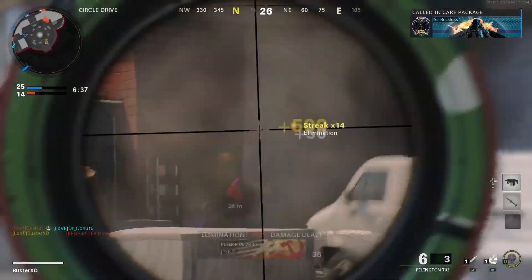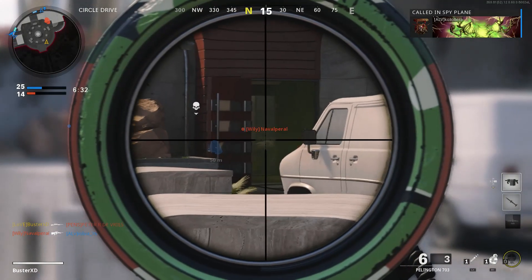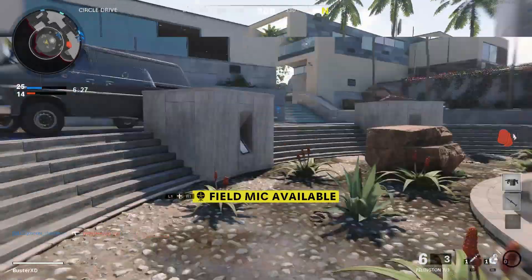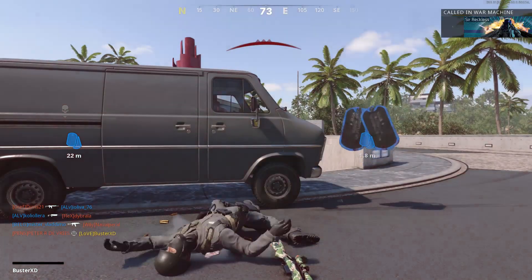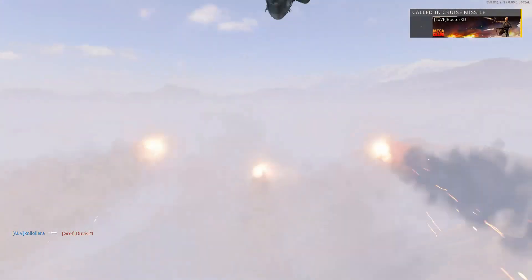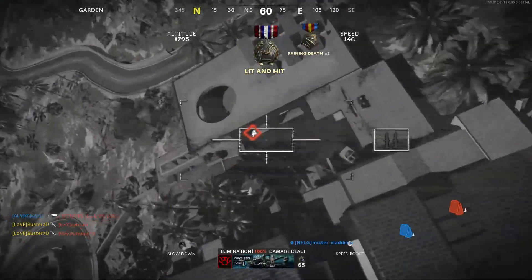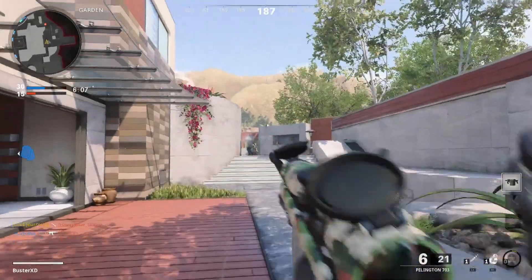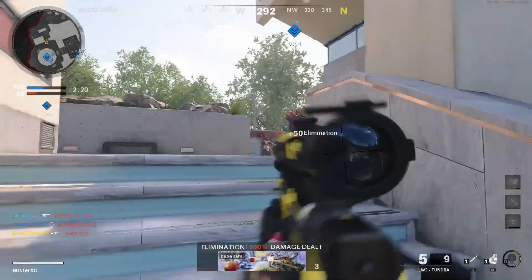That's why I put the Pellington in second place. I know the LW3's ADS is a bit slower, but I just prefer hitting more one-shot kills over the faster ADS — that's just my opinion. As for how to play with the Pellington, you can go either way. You do occasionally get hit markers so sitting in a corner trying for long shots isn't the best use of it. If you're good at sniping and want to improve, you can run around and quickscope players — that will improve your skill, and that's what this sniper is really good for because the ADS is really quick.